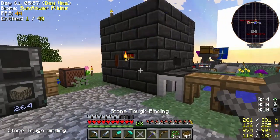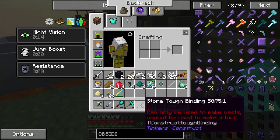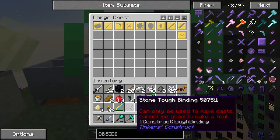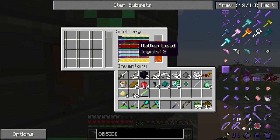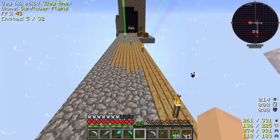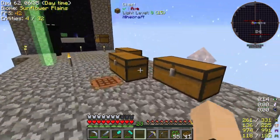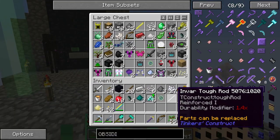We're gonna throw this in here now and use the gold. We don't have any gold. Don't tell me it actually made cores out of that - I hate when that happens. We got this bad-looking boy okay, I feel like I don't have any gold.